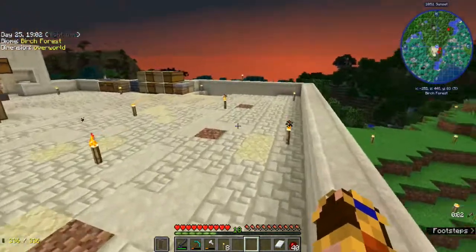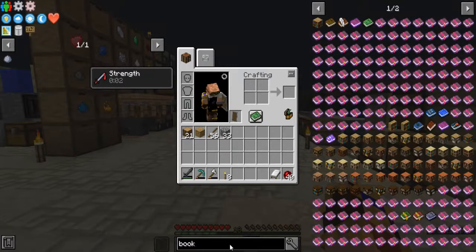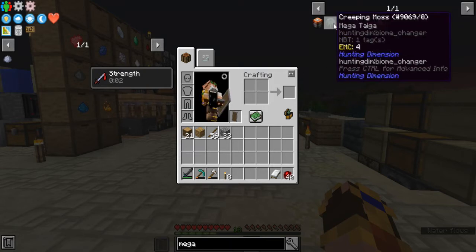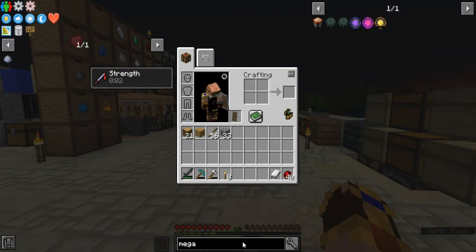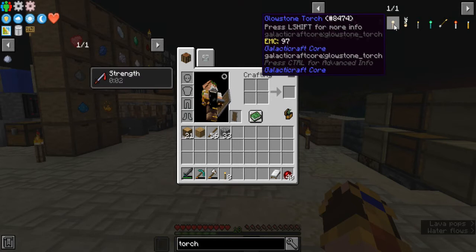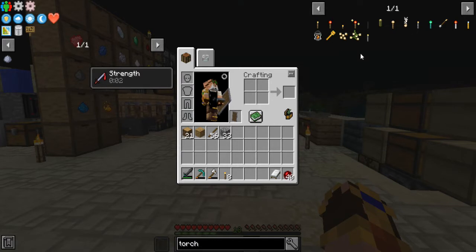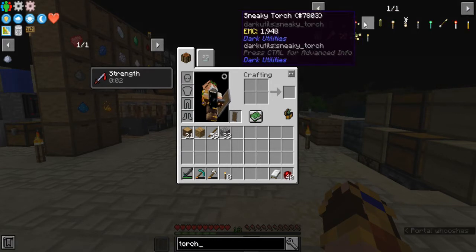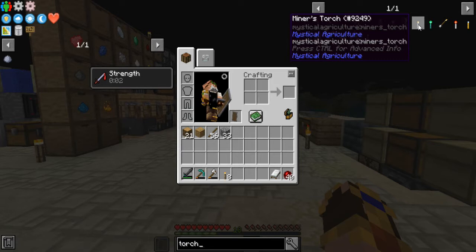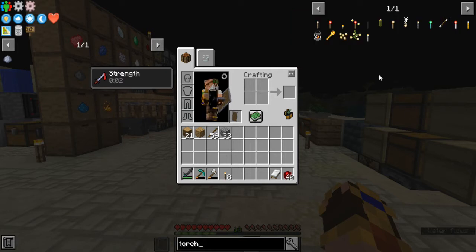I could just put mega torches all around — let's take a look. Actually it's not called a mega torch. What's it called? There's a doodad that makes mobs go away. Is that it? No... I could have sworn there was something like that.